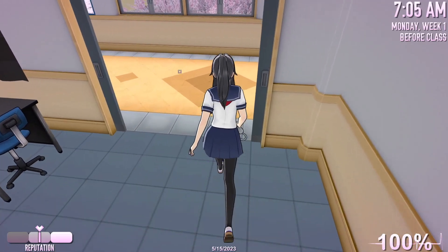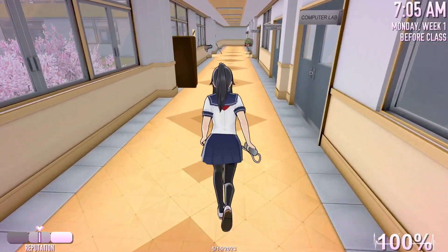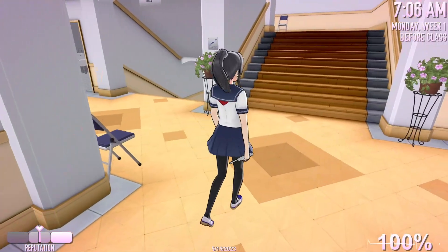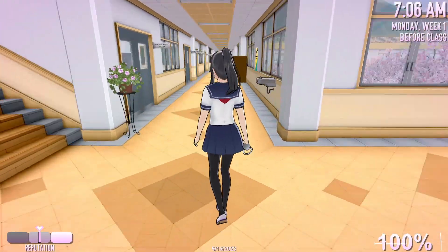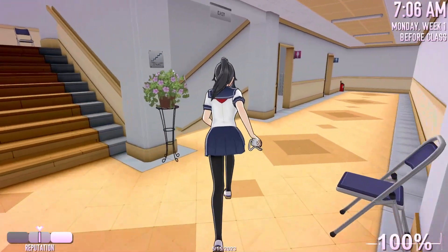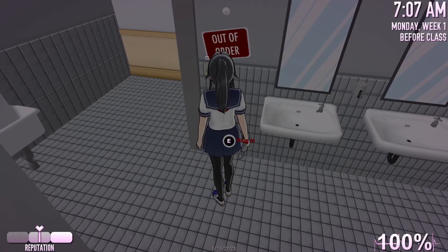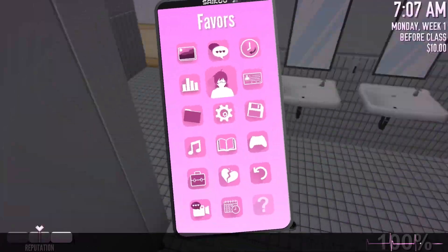I don't believe this triggers the other students when they see us walking around with it, so we should be fine to stand out in the open with it. Next step: plug the power strip into the power outlet in the east third floor girls' bathroom. This is the west and this is the east, so right here — we need to plug it in here. No one's here to watch us, thankfully.